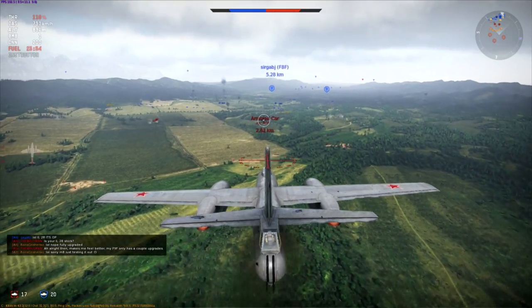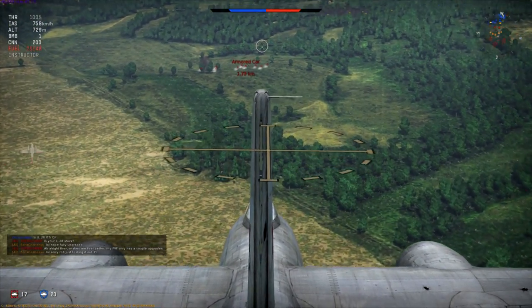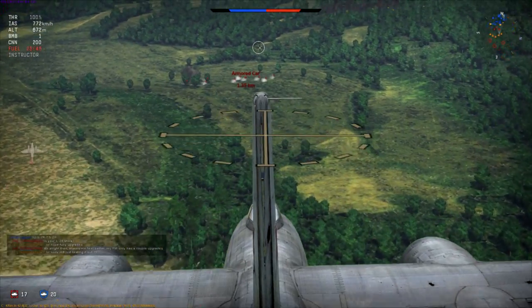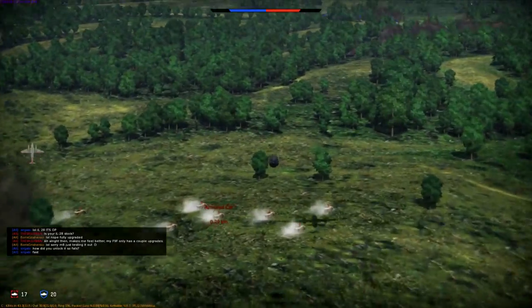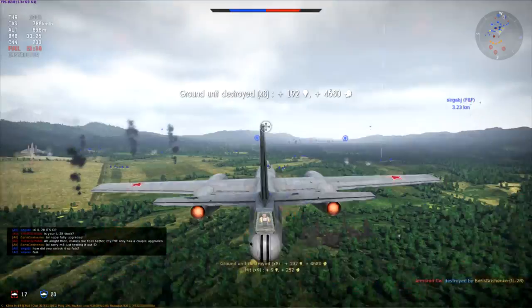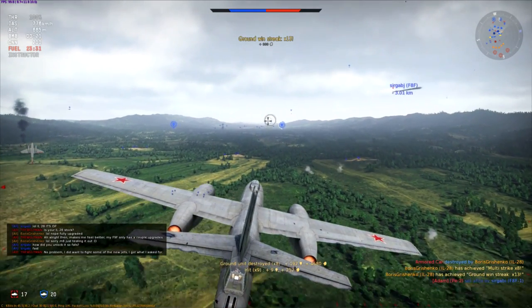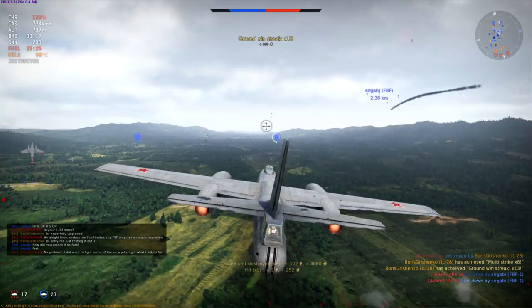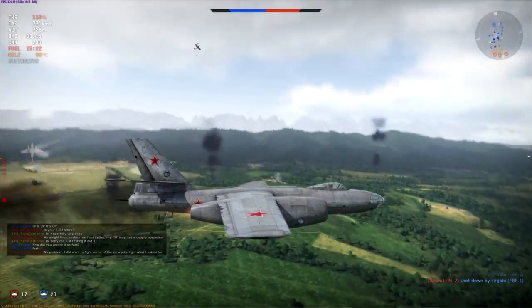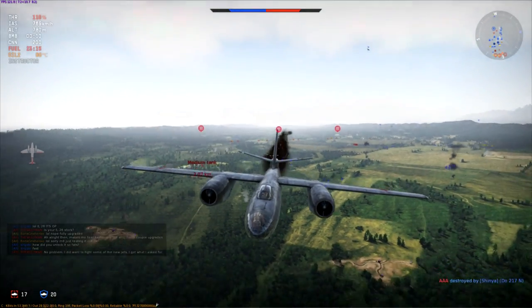Let's go after some armored cars, get an idea of where they're headed, and drop a 3,000 kilo bomb on them. We oversailed it considerably, but since they're armored cars and that is a rather potent bomb — yeah, I was going to say we killed two planes, but that's because one of them was an AI.